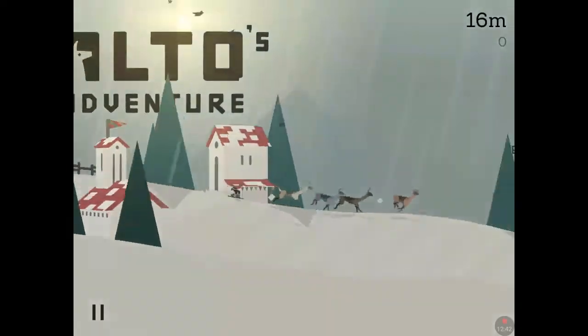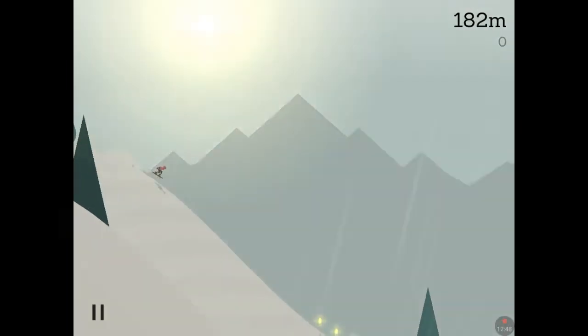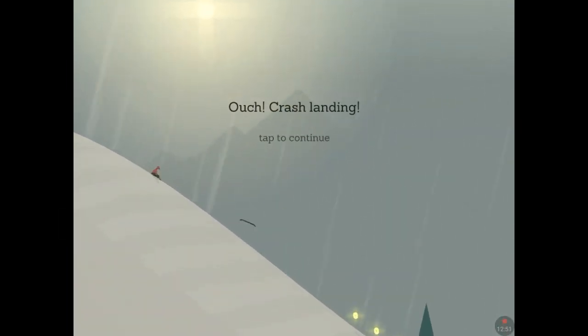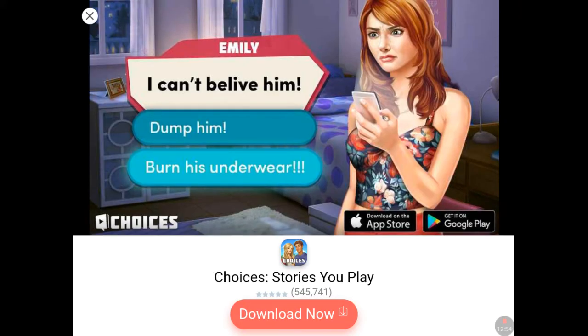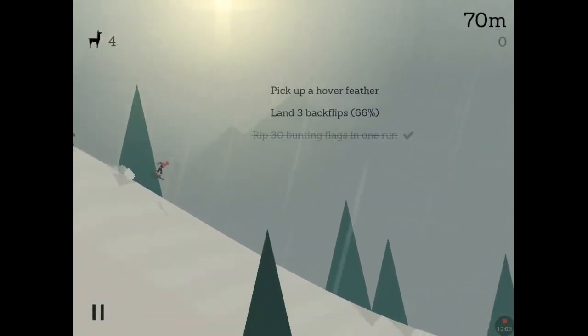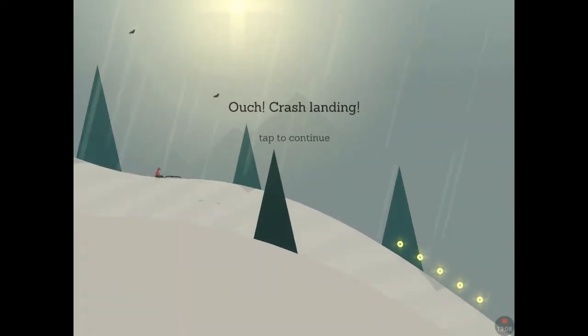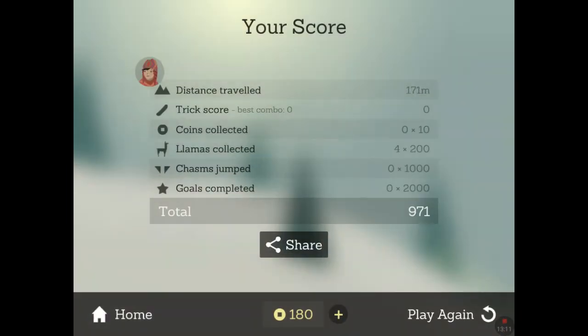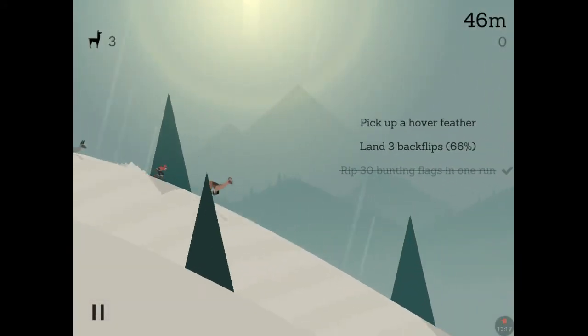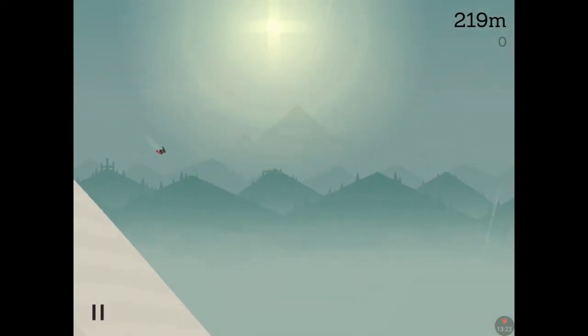Now it costs 1000 after two upgrades. Let's go — it's raining, that's not very nice weather for poor Alto but we're still snowboarding. That landing was fine! It's a shame that Alto's Adventure has adverts and I can't buy the no-ad version right now. Come on, can we land that flip? That was absolutely perfect. Just not doing it for us — we gotta get that backflip and then that hover feather. Let's try and do it in this run, come on!